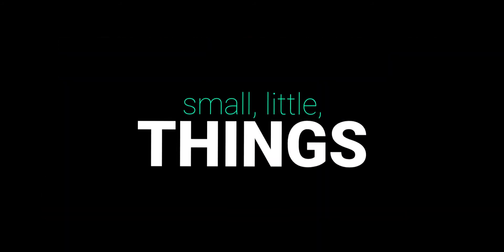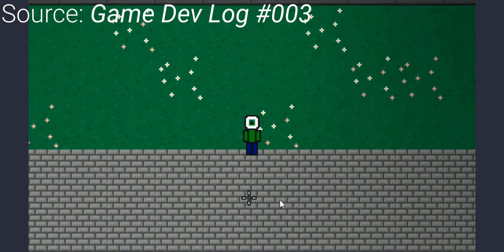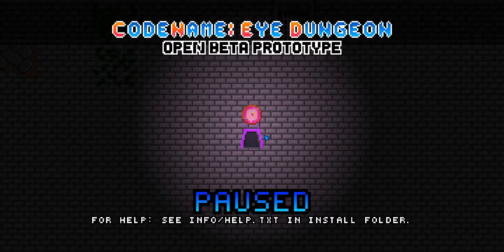Before we get into the level design, trailer, and future plans for the project, let me talk about the small things I've either changed or implemented into this open beta prototype. First off, the fancy cursor is back. After being removed for a little amount of lag it caused, I finally re-implemented it with the option to turn it off. The game also has a pause menu — I added this since every game needs one. Also, along with this change is the ability for the player to restart a level when killed, because the only way of restarting a level was by restarting the whole game entirely. And no one wants to do that.